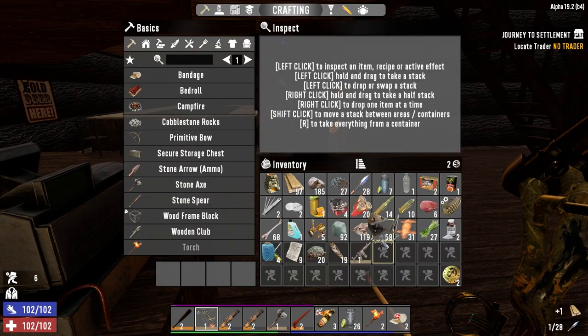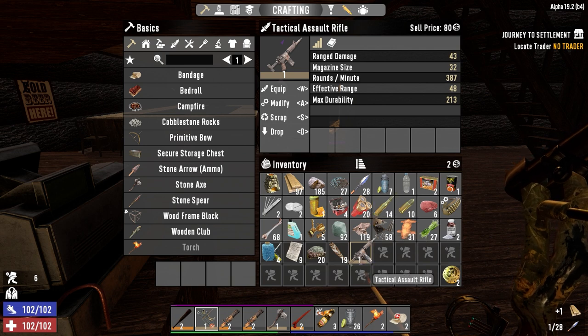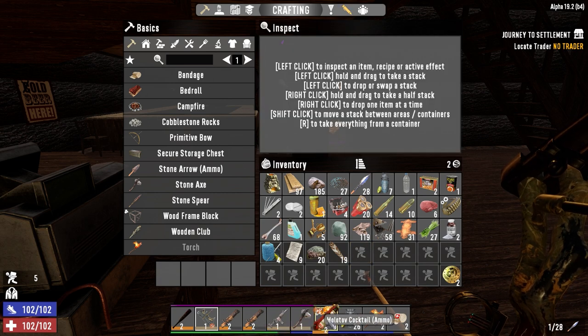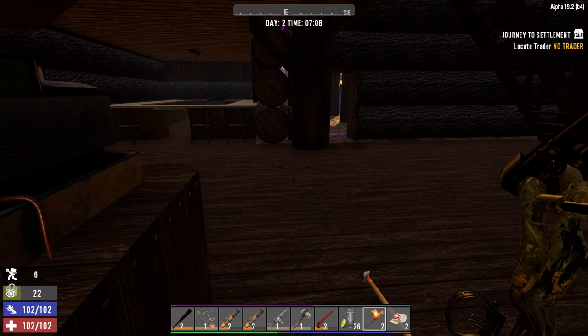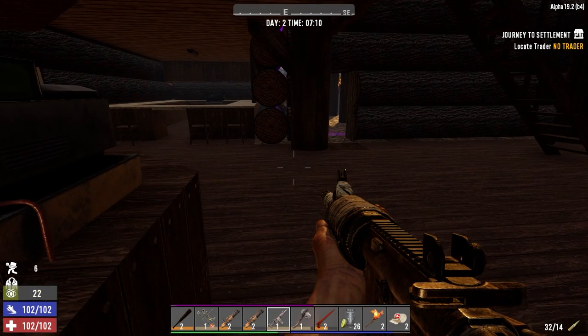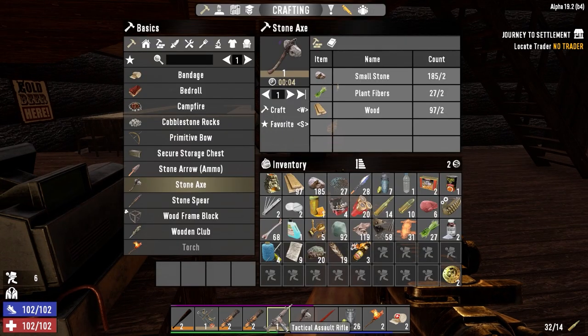We can scrap this arrow. How much ammo do we have? We've got 14 rounds for this. Let's load those up — oh, you're fully loaded. That's right, when you buy it, it's fully loaded.